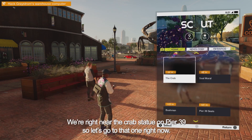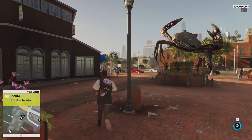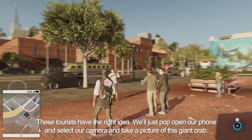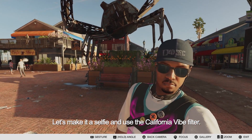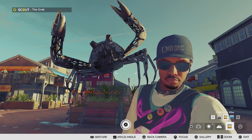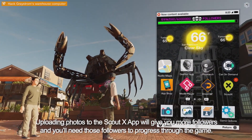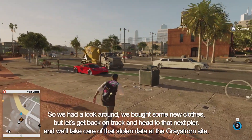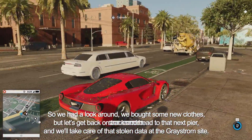We're right near the crab statue on Pier 39, so let's go to that one right now. These tourists have the right idea. We'll just pop open our phone, select our camera, and take a picture of this giant crab. Let's make it a selfie and use the California vibe filter. Uploading photos to the ScoutX app will give you more followers, and you'll need those followers to progress through the game. So we had a look around, bought some new clothes, but let's get back on track and head to that next pier to take care of the stolen data at the Greystrom site.